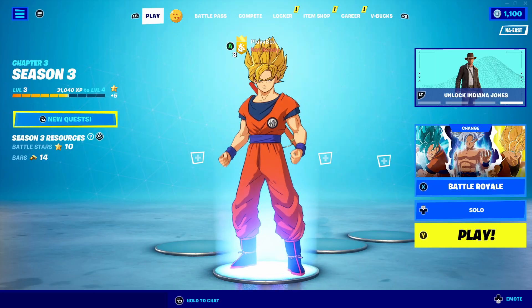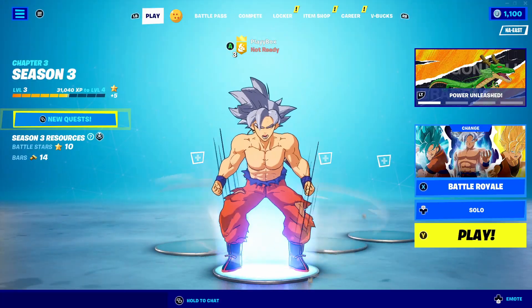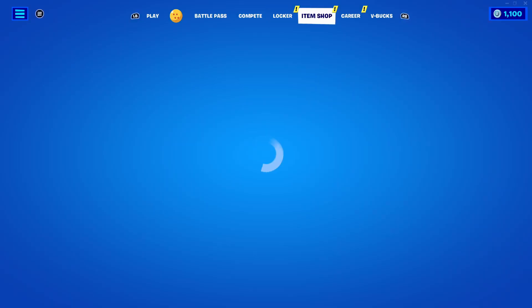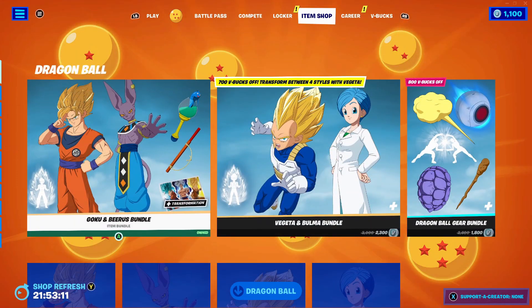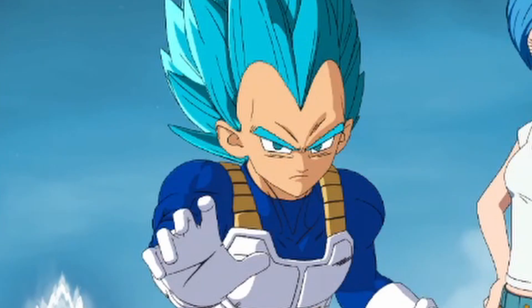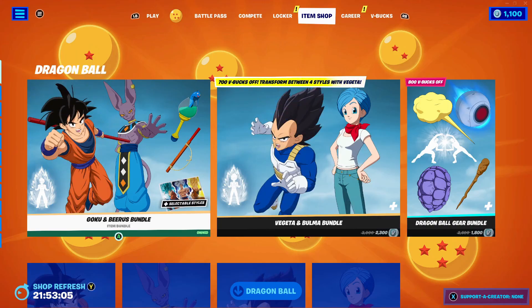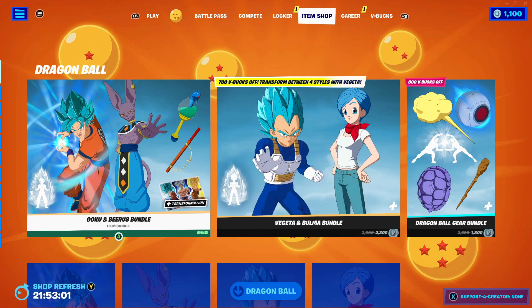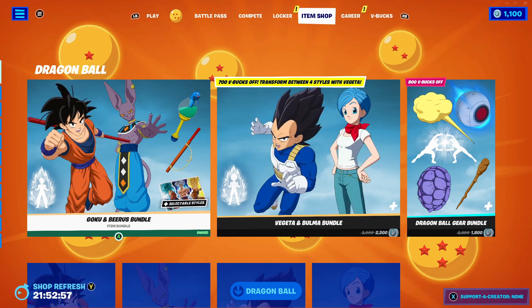You also get this emote that allows you to transform into all his forms — Super Saiyan, Super Saiyan Blue, and UI — which glitched out of nowhere, but that's nice. With Goku they also added three other skins: Vegeta, Beerus, and Bulma. This is a collab with Dragon Ball Super specifically, so they had to get the Super version of Bulma. I think the Dragon Ball version of Bulma would have been better, and then Beerus, of course, one of the main characters in Super.